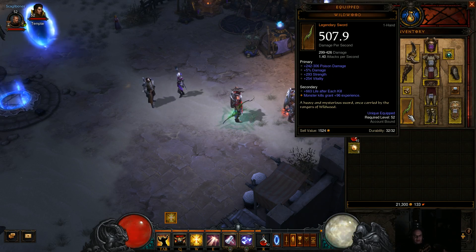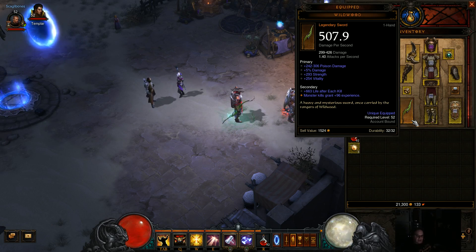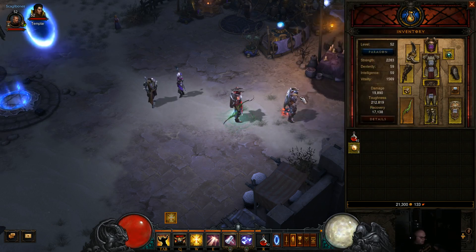Right now our weapon is a very basic legendary — the Wild Wood. Nothing special except we got extra damage and strength on it. Eventually when I get some extra money I'm going to try to roll a socket so we can add some extra damage onto it. Now let's go into our actual skills.